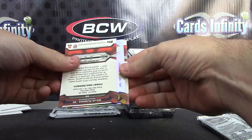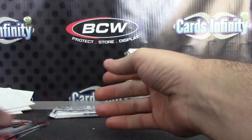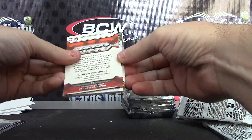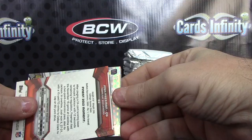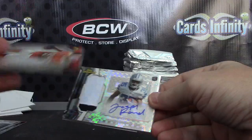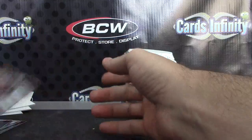Everything else from this point shall be a hit. Base card — Keenan Allen jersey autograph. No color, no number — base. Here's the super refractor — nope, but it is number 215. Found it! And it is 7 of 15 — Joseph Randall, Cowboys. Those are cool-looking rookie base.